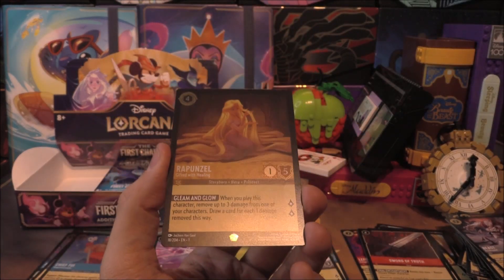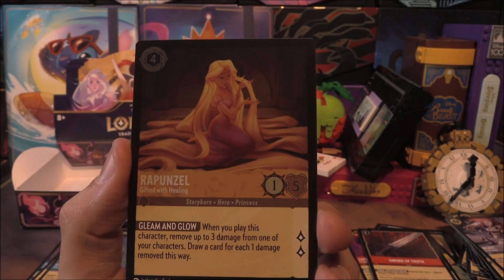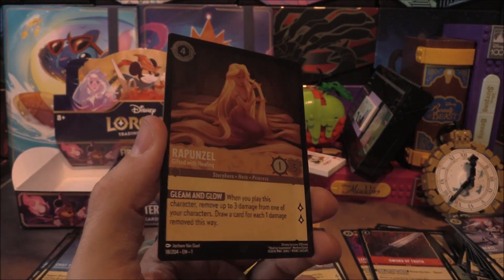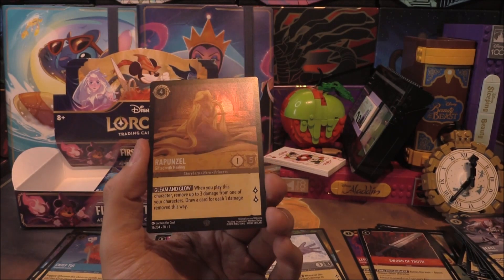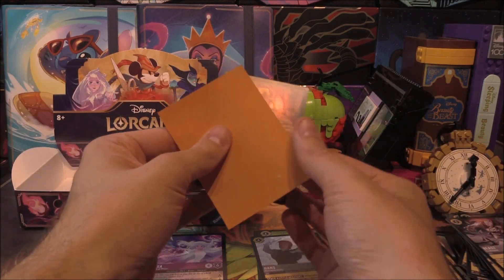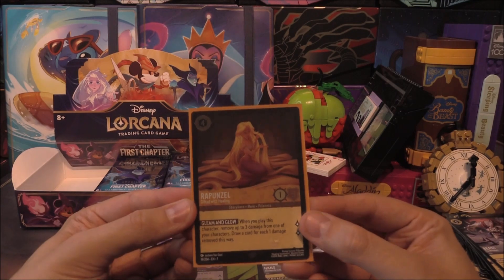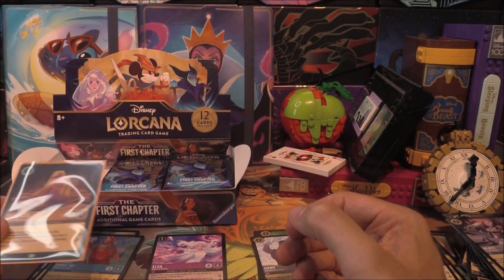It's a Legendary — a foil Legendary! It's the Rapunzel as well! Oh, that's beautiful. So many people have been after this, and to get it in foil — my goodness, that's got to be worth something. I've got a perfect orange sleeve that matches it so well. Let's pop it in there. Oh, that pops even better now — nice and protected.